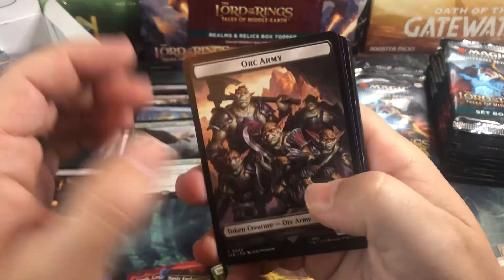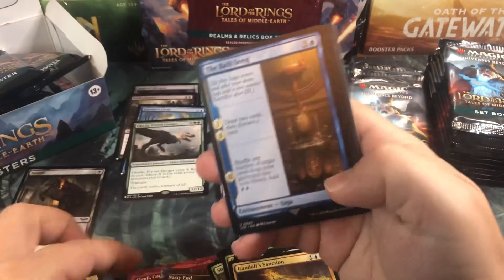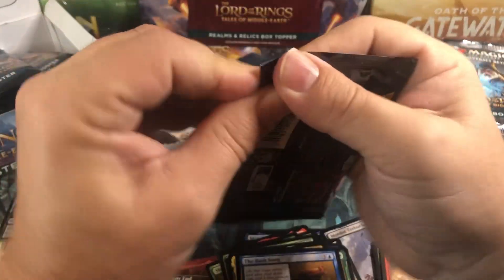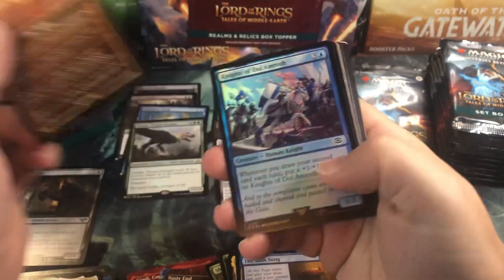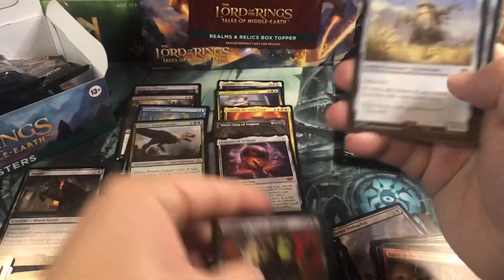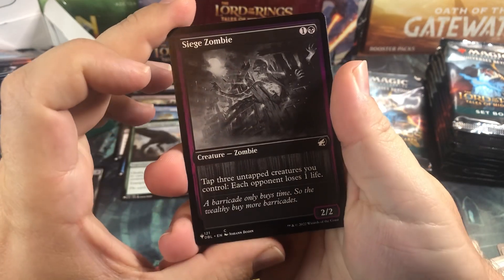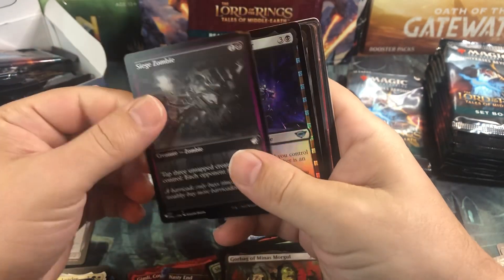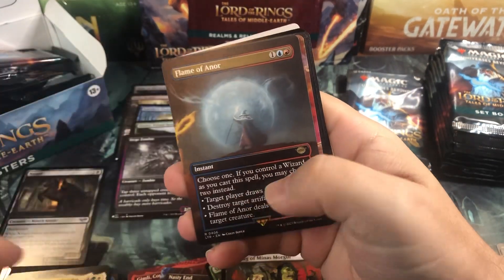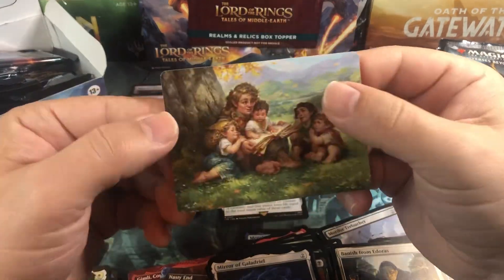We definitely need to pull some more mythics in the last half of this box. Orc Army, Legolas, Palantir - oh man, that stock really put a hurtin' on us. People that don't buy stocks are like, what is he talking about? Art card. A Mithril Coat, and nothing exciting. A Siege Zombie from the Duel Decks box from Midnight Hunt - weird. Isildur's Hearthstone Strike and Flame of Anor - two rares in a row. Still no Nazguls in a regular slot. That's weird - I think they nerfed them, they did it on purpose.